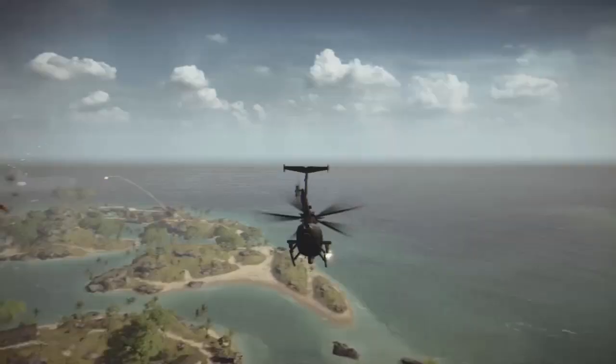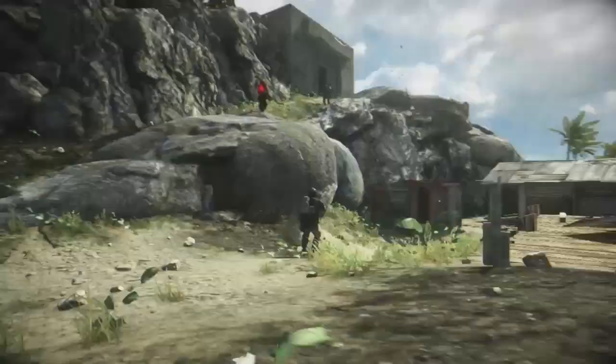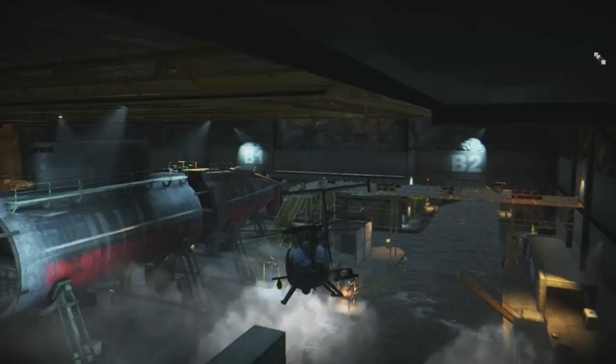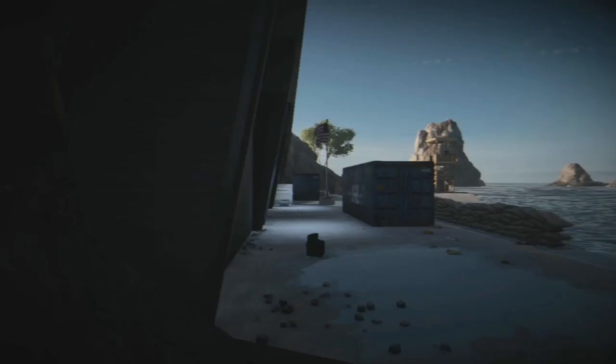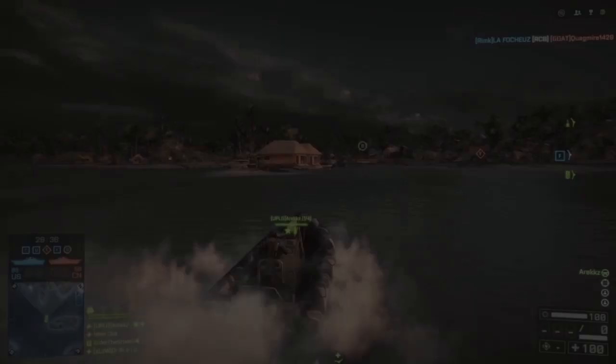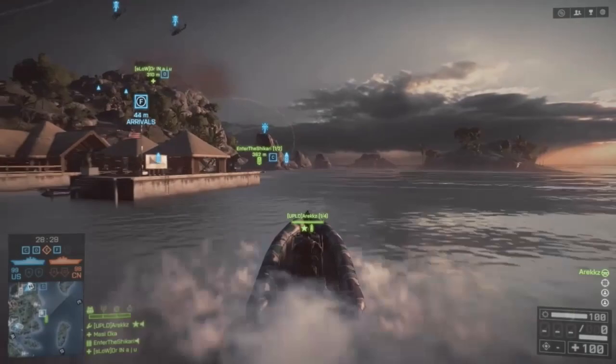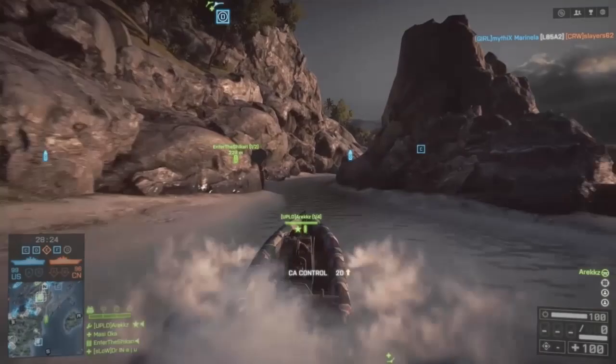The 4 new maps are Lost Islands, Nansha Strike, Wave Breaker, and Operation Mortar. All 4 of these maps are set in the South China Sea, so they are largely aesthetically similar. However, they're all designed for intense naval action among shipping docks, fishing villages, and rocky islands — there is plenty of water because obviously this is all about naval combat.